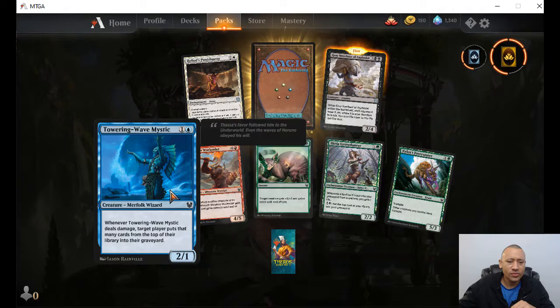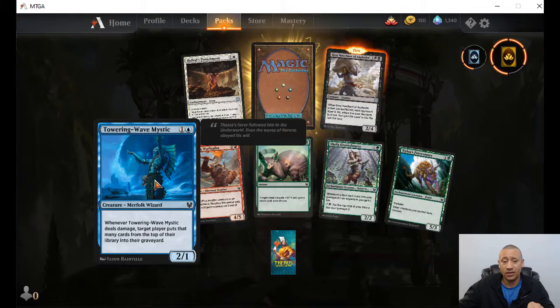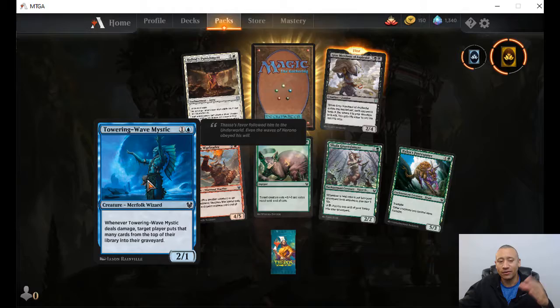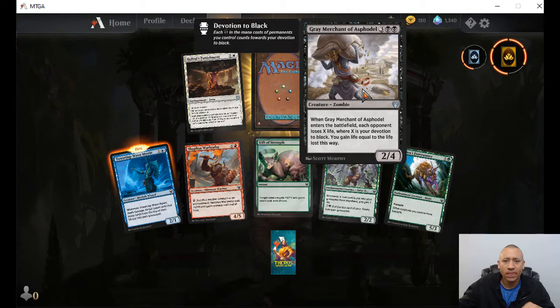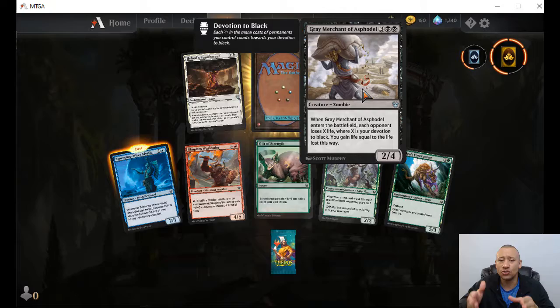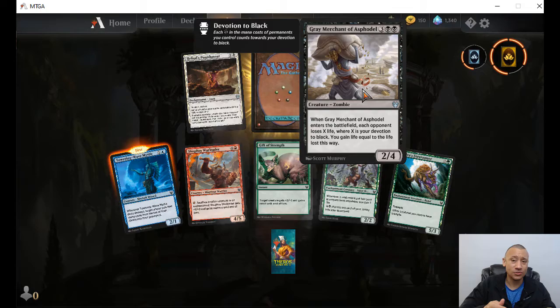Towering Wave Mystic — whenever it deals damage, target player puts that many cards from the top of their library into their graveyard. That's a beast — that's a common! So if you boosted this thing up and cracked them for eight, nine, ten — take your eight damage and also give me eight off the top. Gray Merchant of Asphodel — three colorless, two black. Whenever this enters the battlefield, each opponent loses X life where X is your devotion to black. You gain life equal to the life lost this way. So if you got big devotion to black, they're going to lose that life — which could win you the game — and you gain that life to stay in the game.